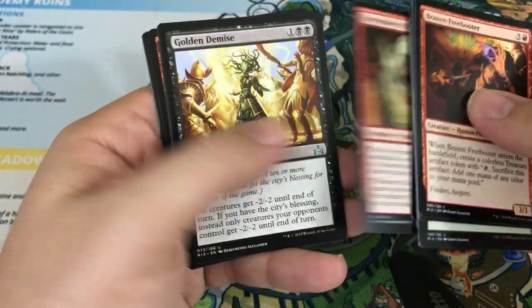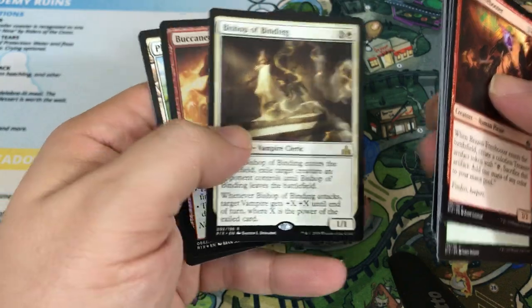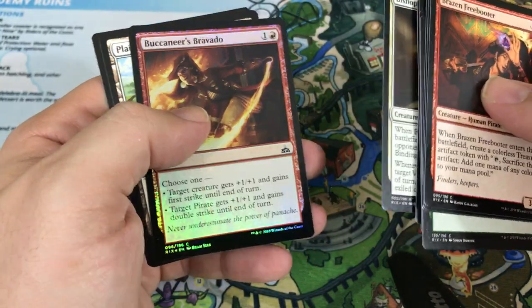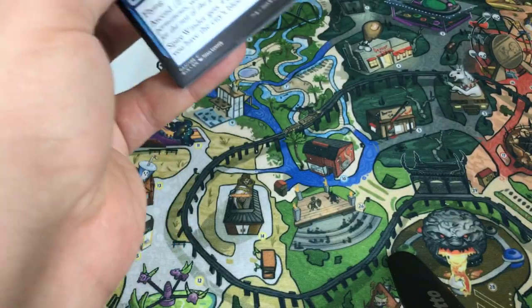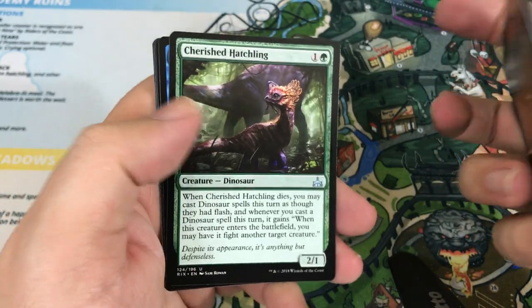Mausoleum Harpy again, Forerunner of the Empire, Golden Demise. And we get a Bishop of Binding — and another foil. This one is Buccaneer's Bravado. I had a good time with it overall. I definitely want to play it again — I just haven't had a lot of time to do so. But maybe this week I'll get a chance, even if it's just Magic Online.